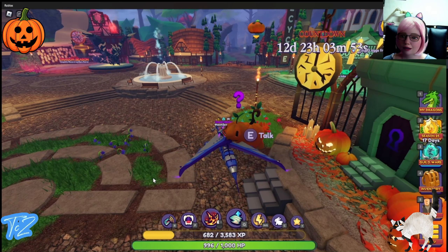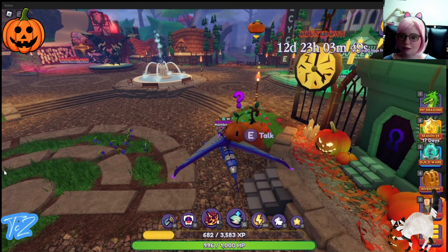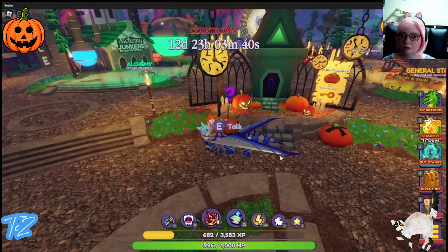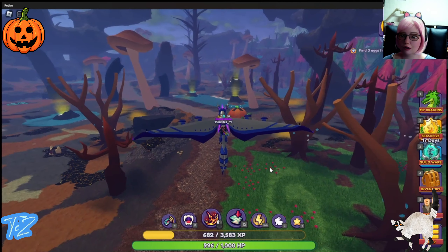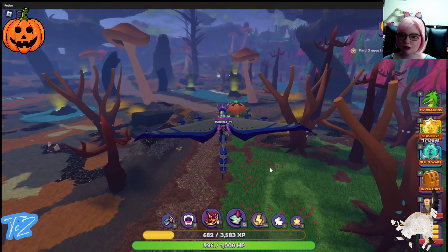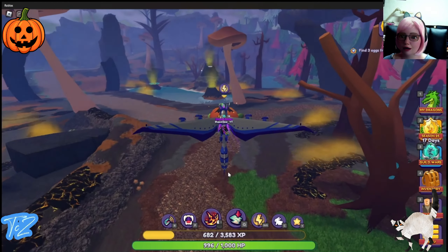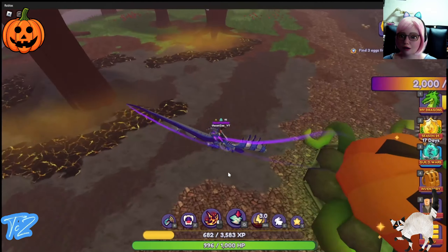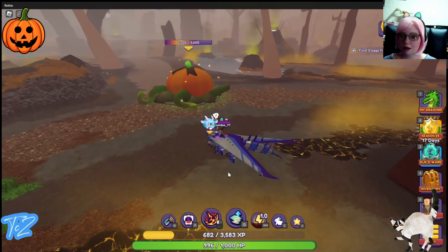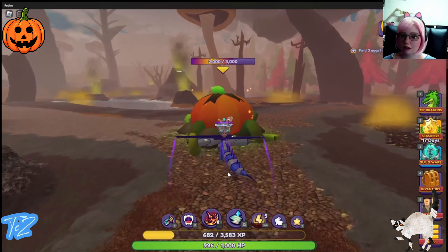Oh goody, treasure! Okay, so let's go smash some pumpkins. If you want to smash the pumpkin you have to go close to it and then press shift. I am not very good at flying into it — I keep missing it. So the first one I'll try flying, but I found that the best way for me is to run at it and then press shift right at the end.